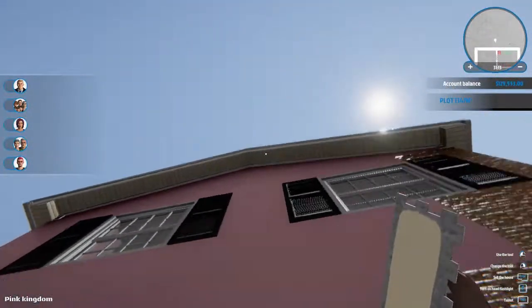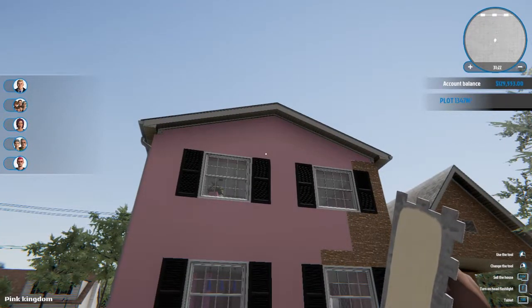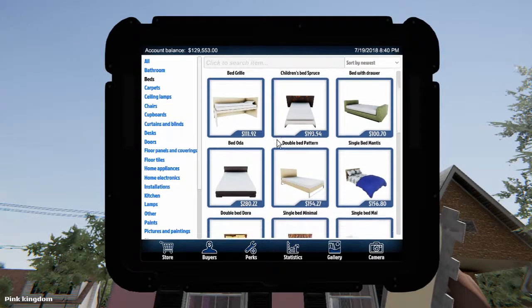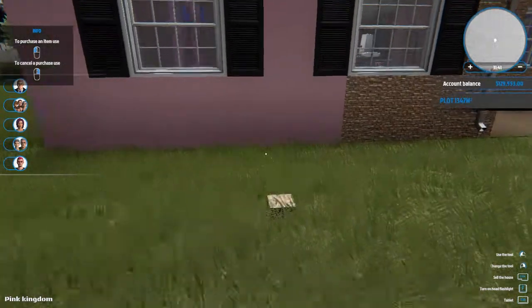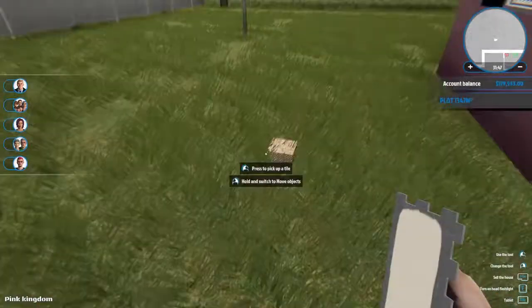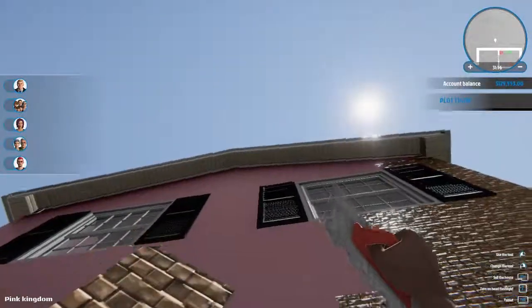I still have no idea how to get up there. I don't know if maybe I can buy stuff and climb up there. Let's try that. That's the cheapest bed — let's go with this one. Oh yeah, I can't put furniture out here. I tried that in the last episode and it's the same thing — can't put furniture outside. That kind of sucks and there's really not, as far as I know, any way to get up there.